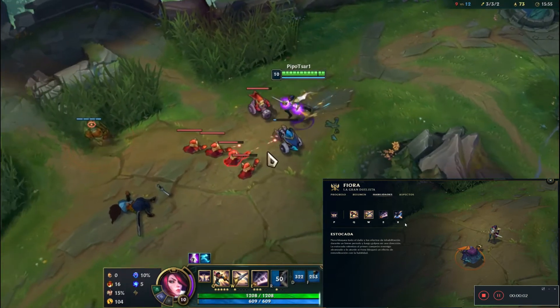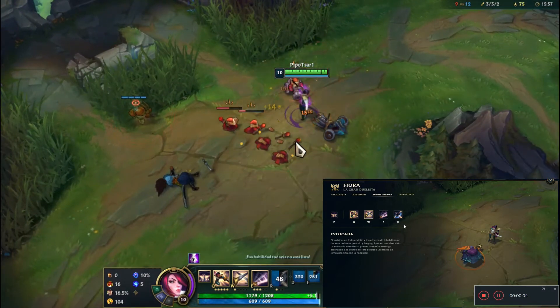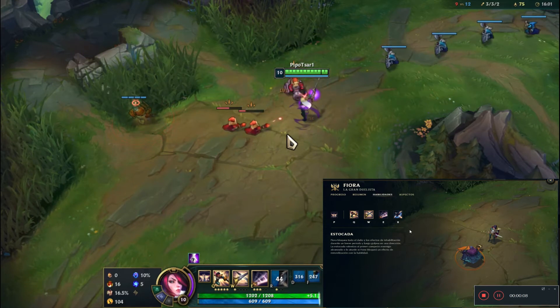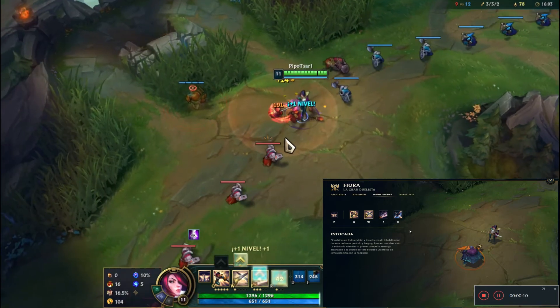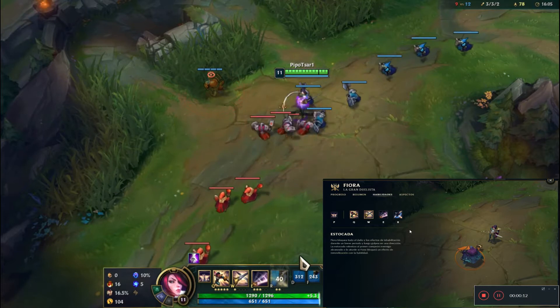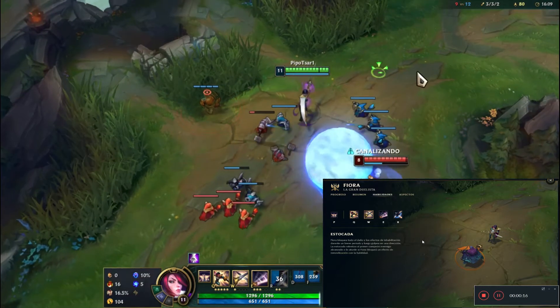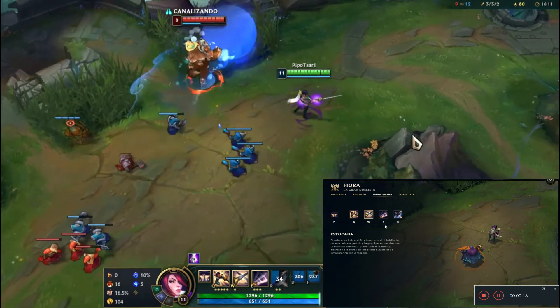We pass to the W, which is the Riposte. Fiora will block all crowd control effects that reach her and will hit the first enemy in front of her. Additionally, it will stun them, so this is a CC ability quite good for generating time and damage against enemies.